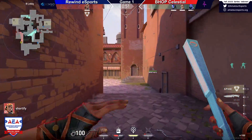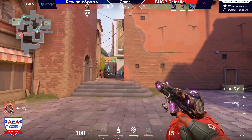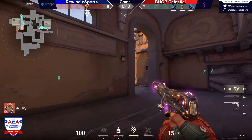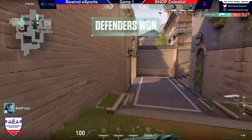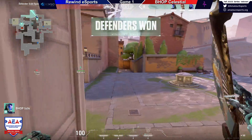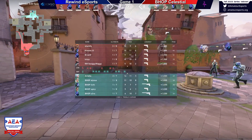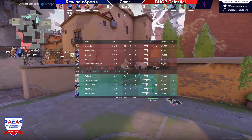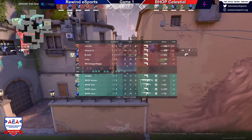He doesn't really have a lot of options here — he's going to cross mid and hopefully not get seen. But there's already one rotating, two are sitting at A. So he's actually got another 1v1 here — this makes it doable. Spicy — Shortify showing a lot of individual skill. Not enough that time. For those who maybe haven't seen a lot of CS:GO or a lot of Valorant — the teams have switched sides halfway through each game; they get to flip attack and defense.